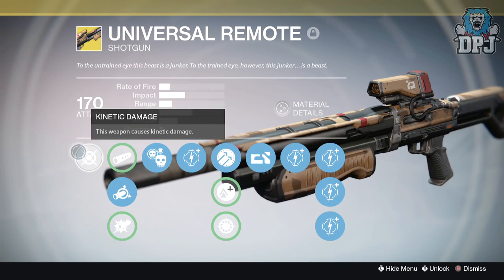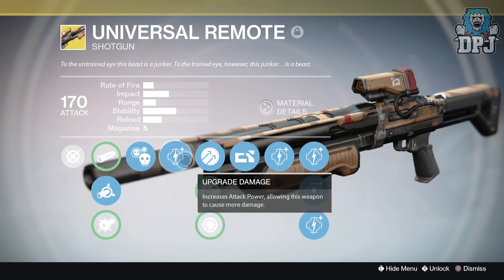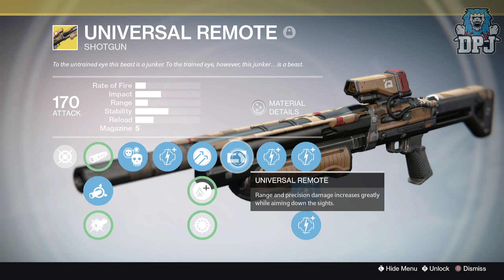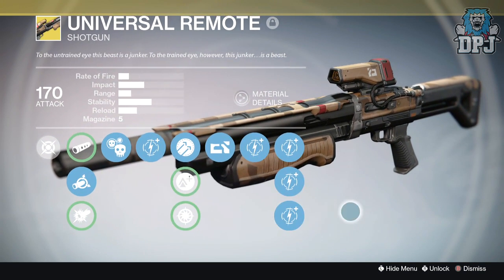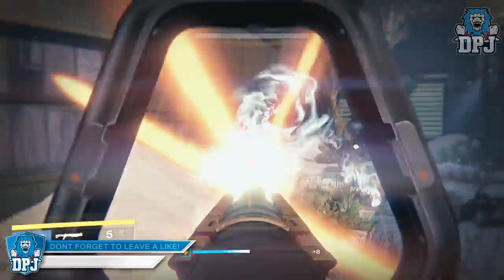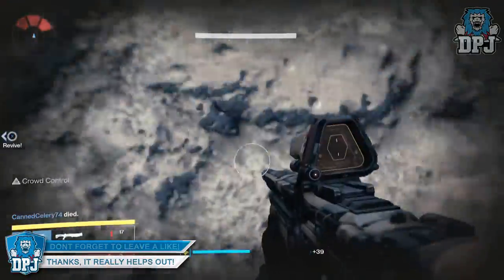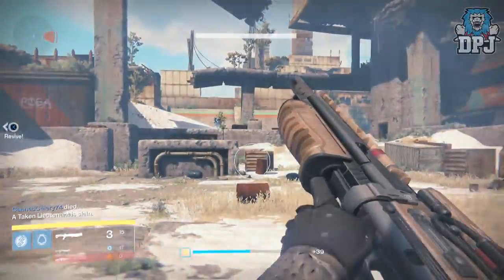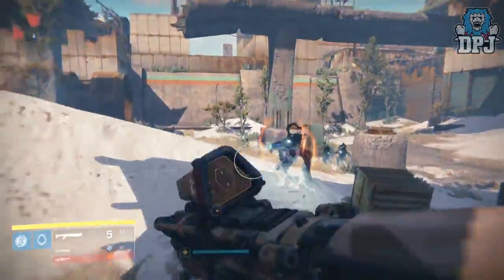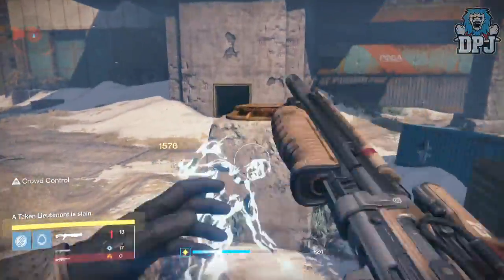The first weapon I'd love to see return is the Universal Remote — a primary shotgun. I remember a time when many people put this up there with the worst exotics in the game, while I was having a great time with it, especially in PvP. Some of my favorite PvP memories are of me running around with this weapon. I still feel 85% of the maps in Crucible suit close-quarter battles, and pairing the Universal Remote with a decent sniper worked amazingly — the sniper covering the distances where the Universal Remote couldn't reach.